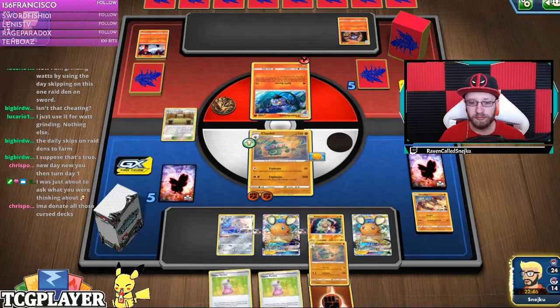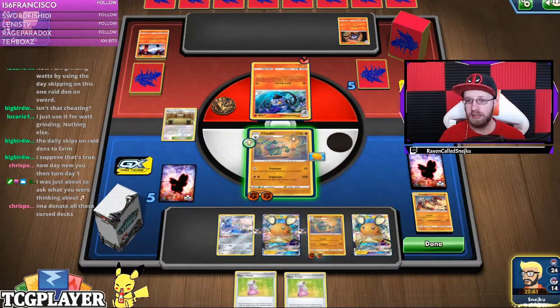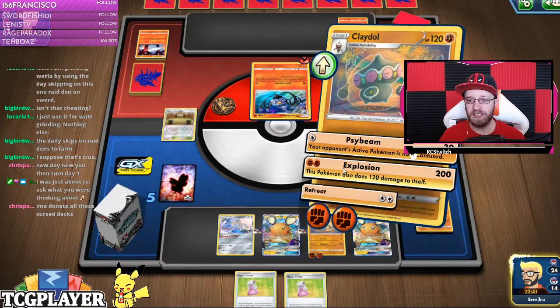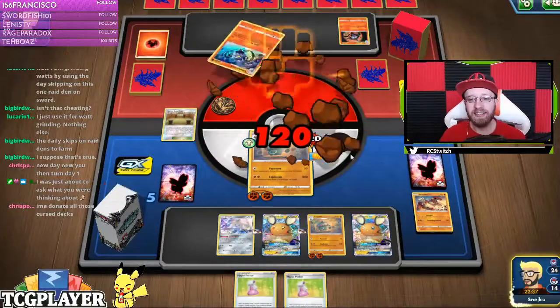We got another Claydol. I messed up — I should have actually gone with Jirachi first. All those Cursed Hex problems. Alright, I'm gonna wait for that, and of course play Big Charm.